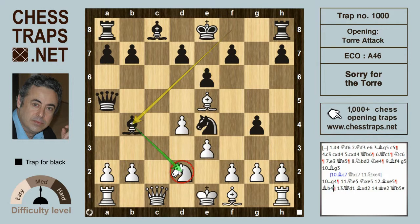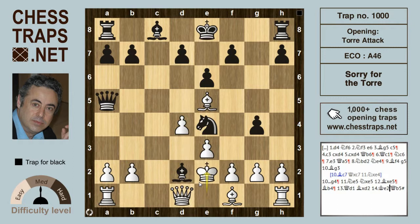Bxd2 is the threat, which picks up the queen. White really has nothing. To show a pretty ending: if Qd1 is played, Black wins with Bxd2, and after Ke2, Qb5 is checkmate. So this has been a trap in the Torre Attack — thanks for watching, bye.